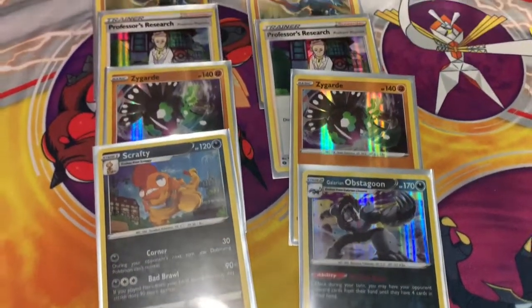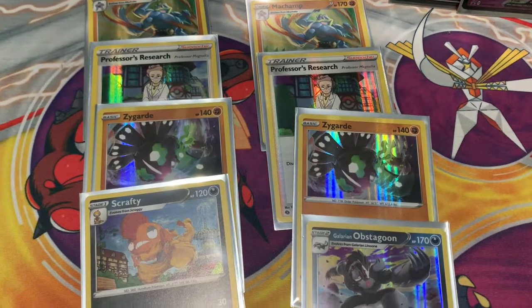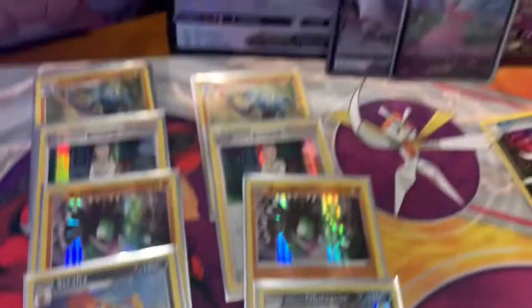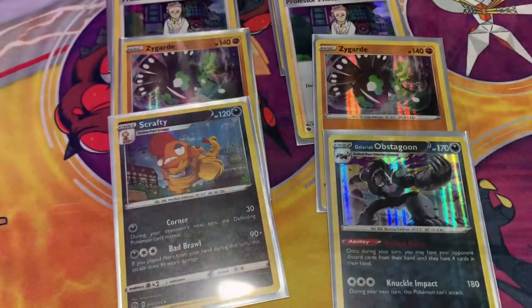ConFam, here are the pulls. Machamp on both sides. Professor's Research and Zygarde on both sides. And we have a Scrafty and a Galarian Obstagoon. There are the promos. Which box has won?